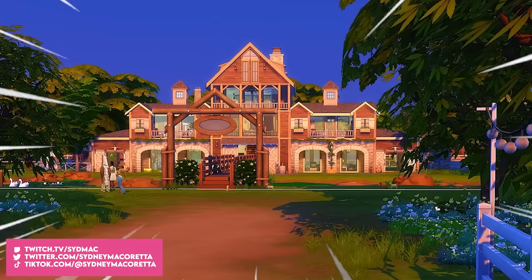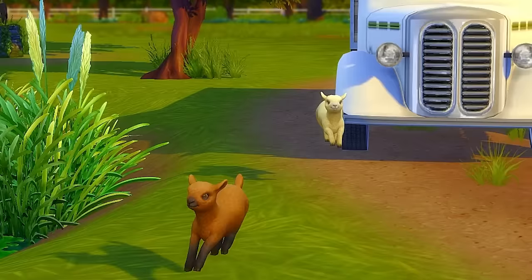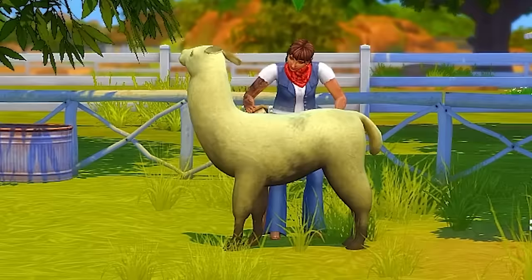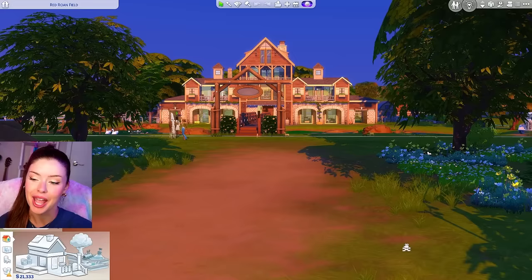I built a house in The Sims 4 for every animal in the game, and now we're gonna try and take care of all of them. This is the house that I built and we have everything here - we've got horses, sheep, goats, chickens, llamas, cows, cats, and dogs. You name it, we have it here, and I want to see how difficult it would be to take care of all these animals with only two Sims.